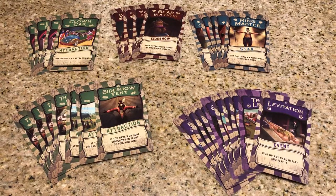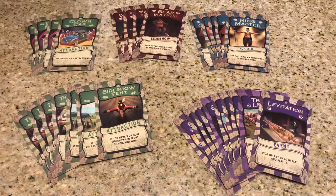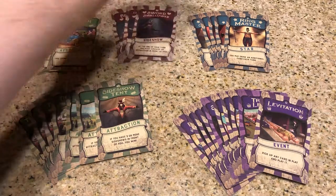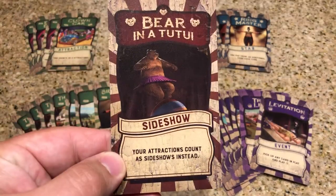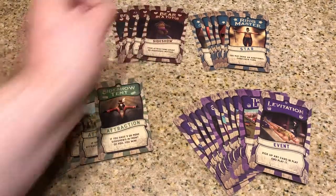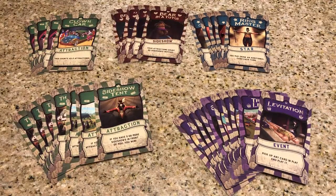Another type of card you're going to find in the game is the sideshow. The sideshow is a card you can place in front of yourself or your opponent, and sometimes they can really mess players up. Like this one — your attractions count as sideshows instead — which could really hinder your opponent if they're going for one of the win conditions where they need so many attractions in front of them.